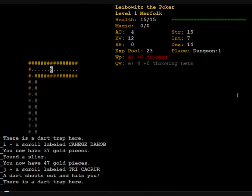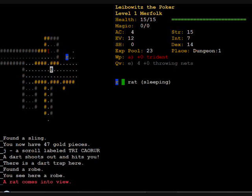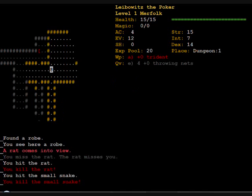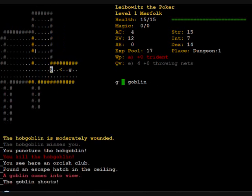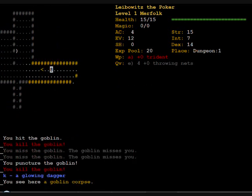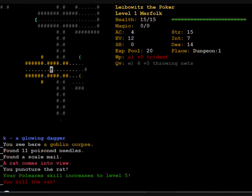As you've probably guessed, I'm the little at-sign in the middle of the game screen, and those other letters are my enemies. At the moment they're not too dangerous — rats, goblins, and the occasional hobgoblin maybe. Nothing to really be scared of.